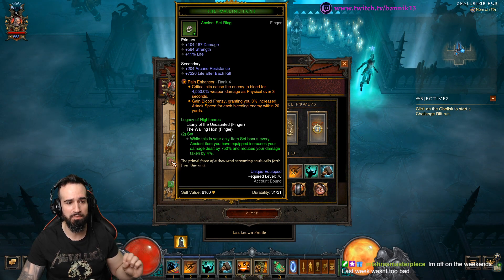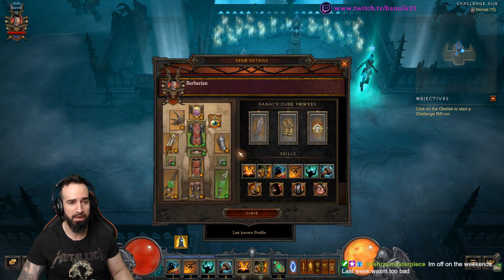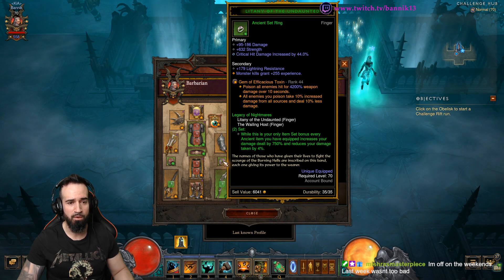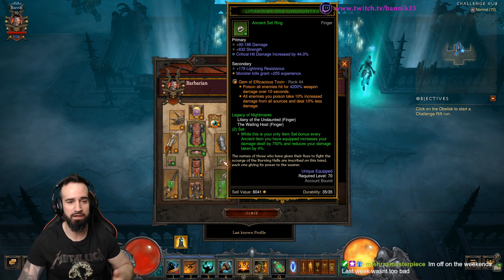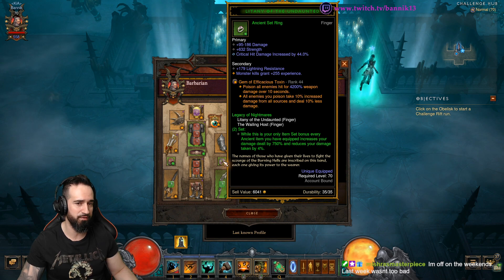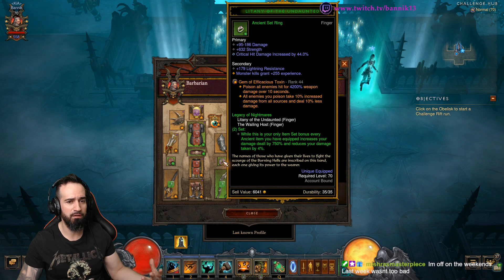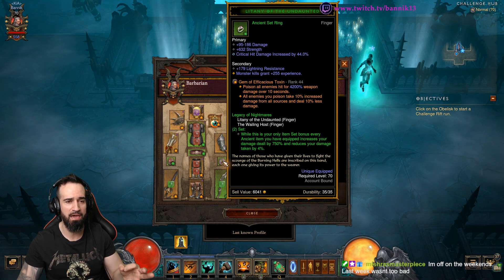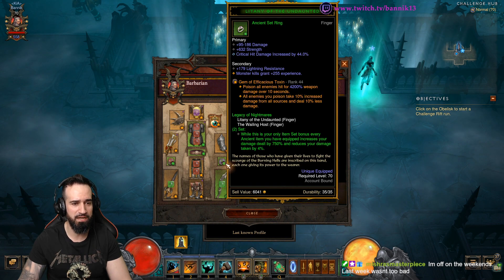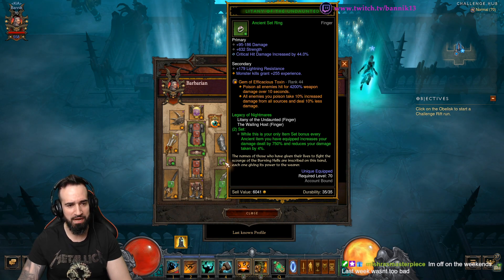While this is your only set item bonus — which means you can still have set items equipped, which this Barbarian does — it increases the damage dealt by 750% and reduces damage taken by 4%. What I love about the L.O.D. gem is it doubles the effect of the actual stats if you have ancient items. It's a bit more hard to gear up with L.O.D., but it is more damage output and you benefit from more damage reduction as well.